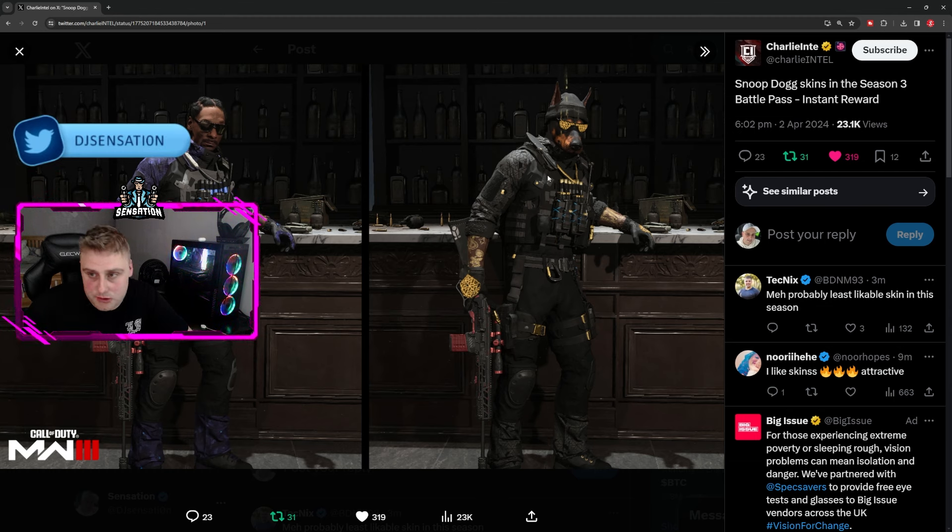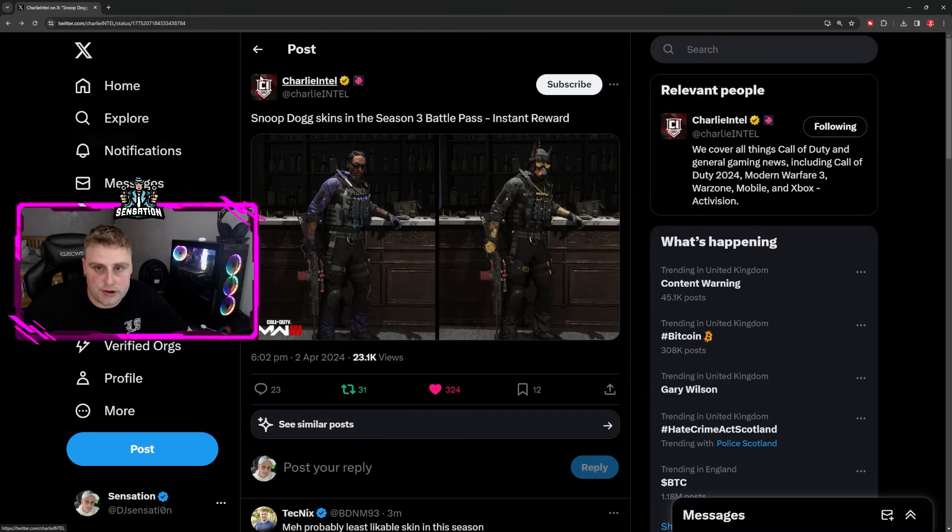So you've got Snoop Dogg in like a blue camo, and there on the right hand side is actually a dog in like a gold format. I just wanted to show you guys that real quick.